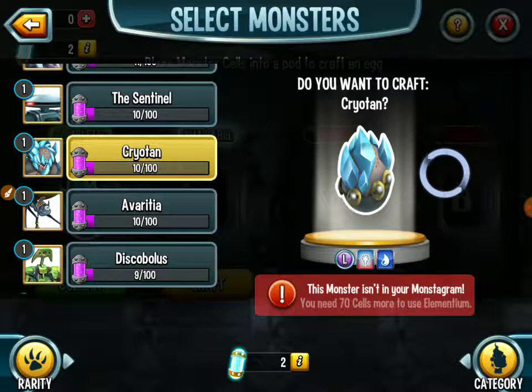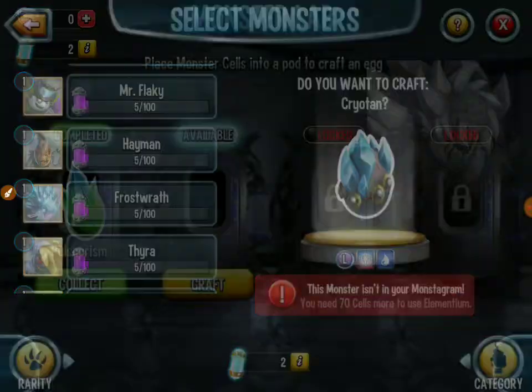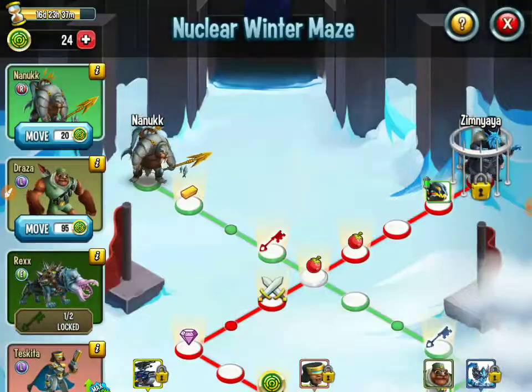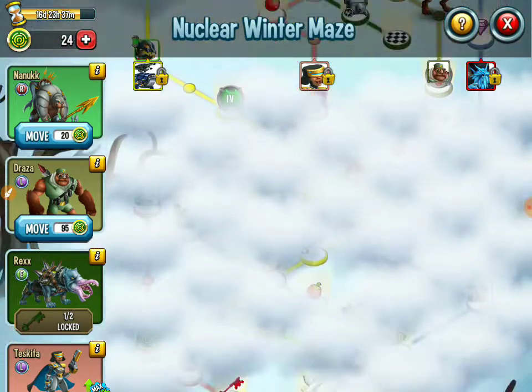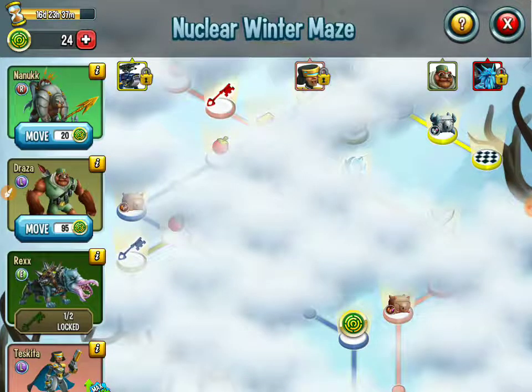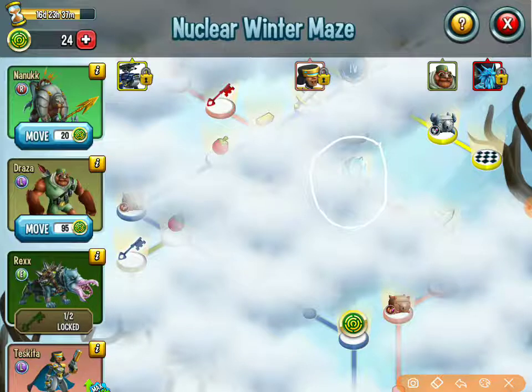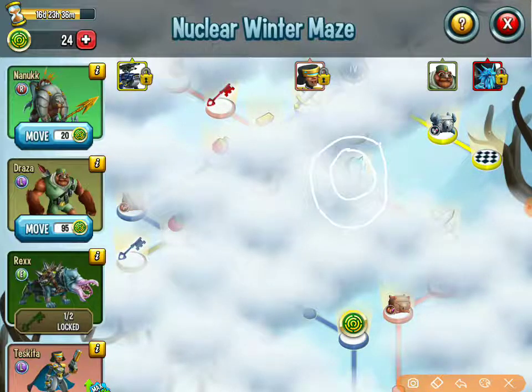Wait, there's something else - there are eggs everywhere too. I'm guessing that egg right there - I thought that was Cryo Tab but the egg just showed itself.